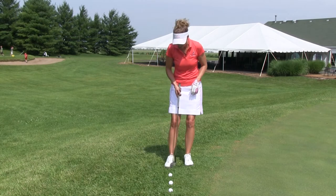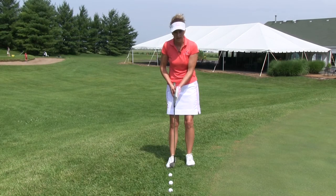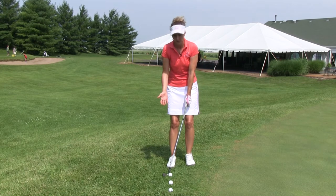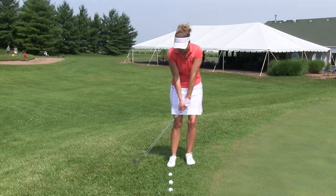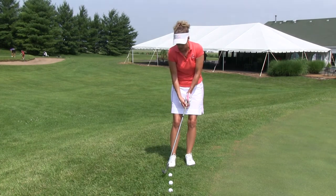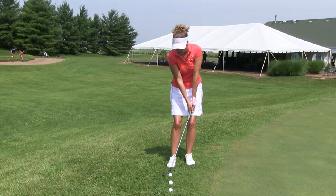For this first ball, I'm simply going to play it back towards my right instep or my right heel. You can see that places my hands well in front of the ball. When I contact the ball, that clubface is going to be a little bit hooded. The ball's going to come out a bit lower and it's going to roll out more. Remember: right for roll.